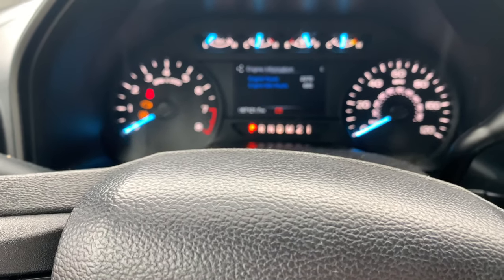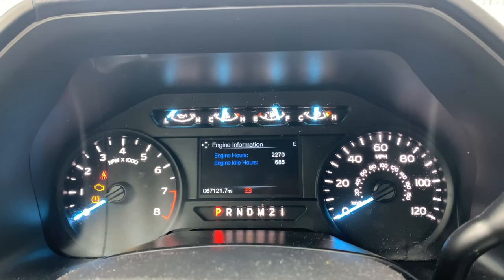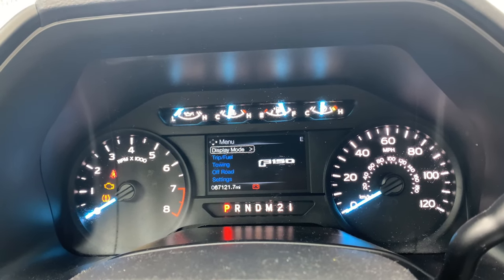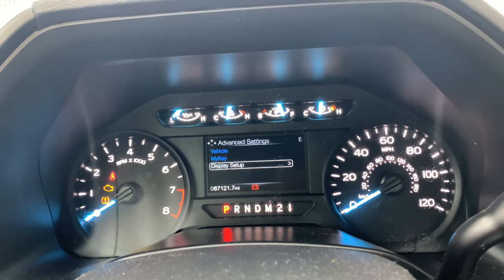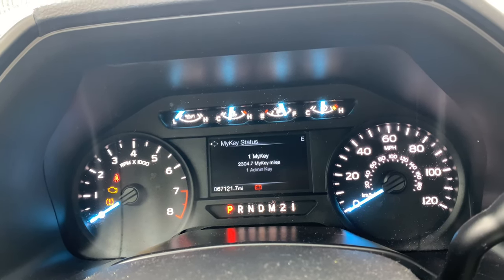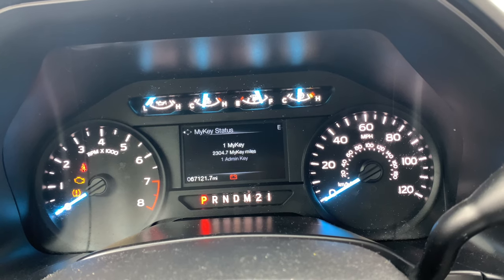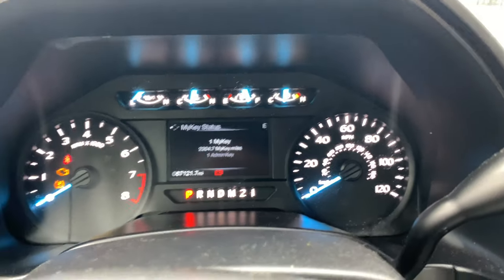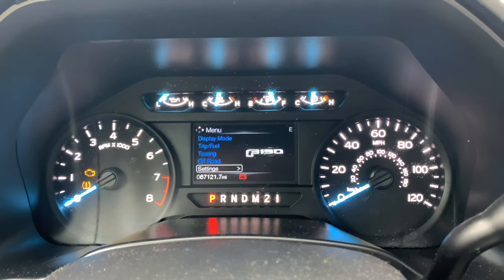So I'm going through the features here — we've got transfer. Going through the menu: driver modes, fuel, towing, settings. You go to advanced settings and you can do MyKey, which is the middle feature. Then you have that key and it should say 'MyKey number one' with the mileage. You need the administrator key because that feature is now stuck on with one of these keys. So we can go back and exit out.